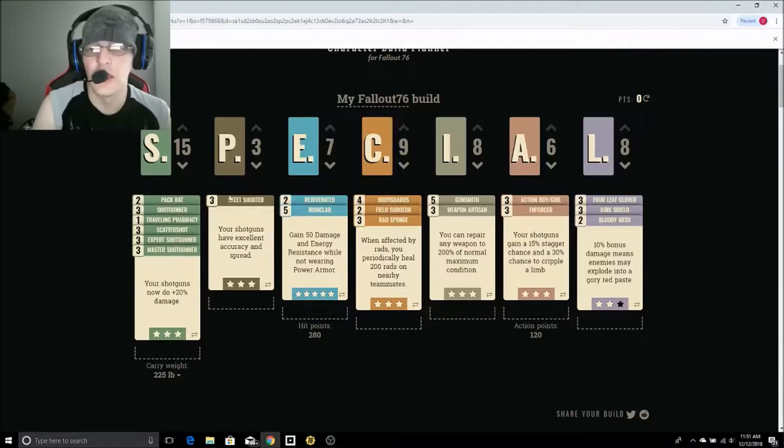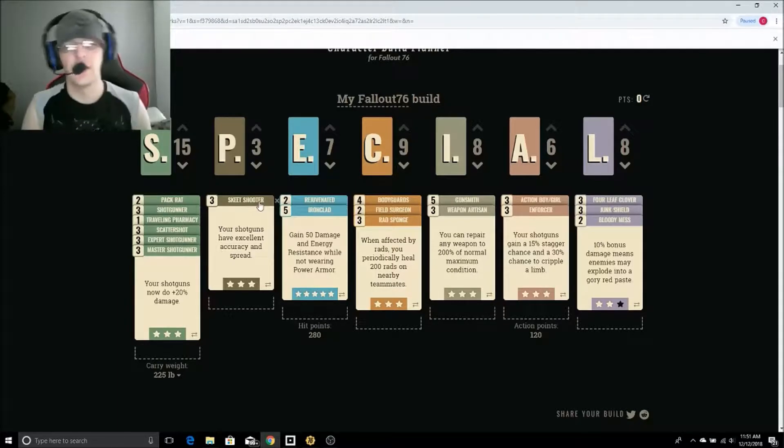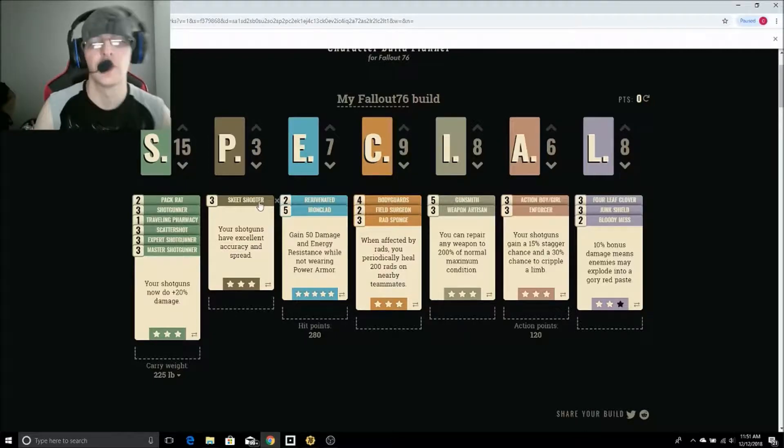Under Perception we're getting Skeet Shooter. This actually makes it so that our shotguns have a smaller spread and a higher accuracy at longer range, which increases how much damage we can do with our team.